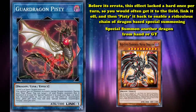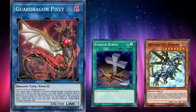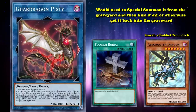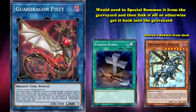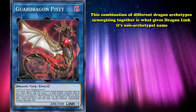Pitsy would also let you capitalize on the effects of dragons that needed to be sent to the graveyard to trigger their effects. For instance, if you use Foolish Burial on a monster like Absorouter Dragon to get its ability to search a Rokket monster from your deck, you would need to special summon it from the graveyard and link it off, or otherwise get it back to the graveyard. This is where Pitsy, despite not technically being a Rokket monster, fit right into the Rokket strategy. This combination of different dragon archetypes weaving together is what gives Dragon Link its non-archetypal name.